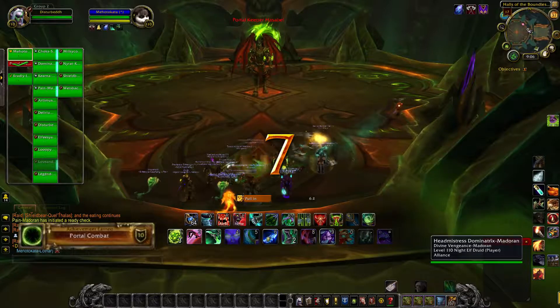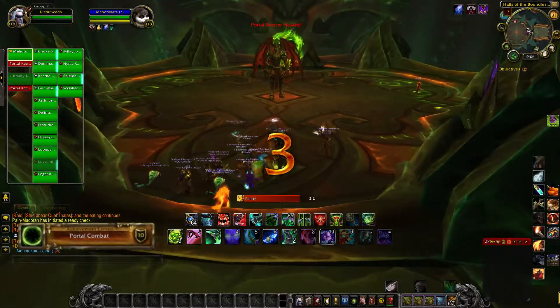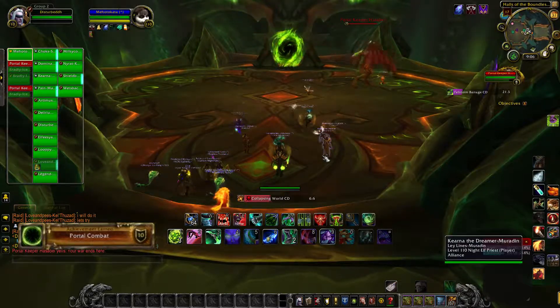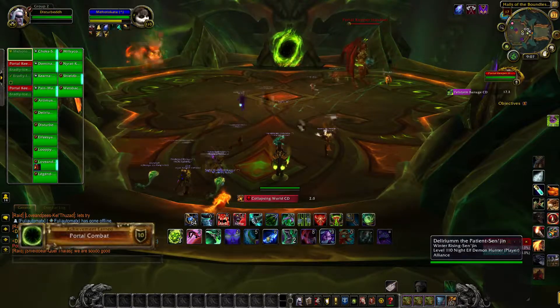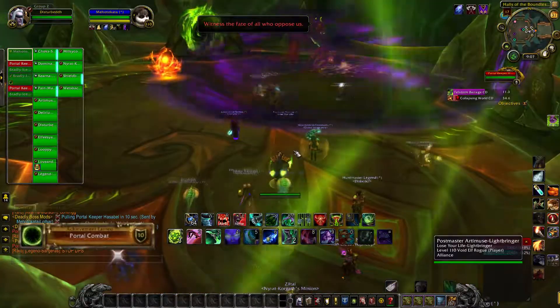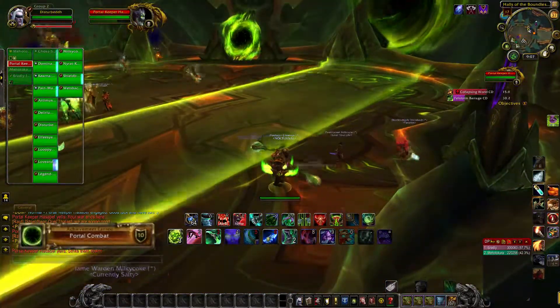For this achievement you will need a demon hunter or a windwalker monk — something with some mobility. They will go up to the orange portal and grab the flame debuff. The flame debuff does drop off after six seconds, so once the person picks it up, after six seconds they will lose it and have to pick it back up.